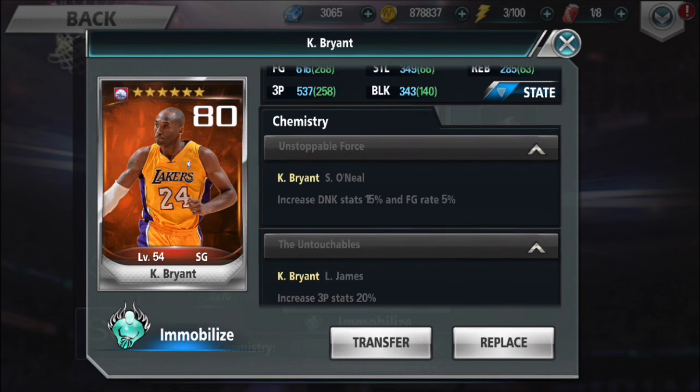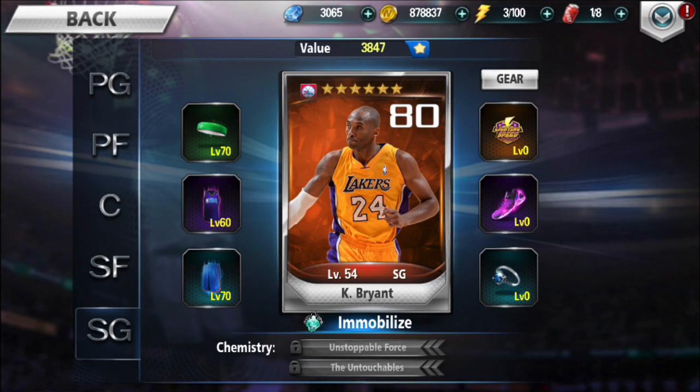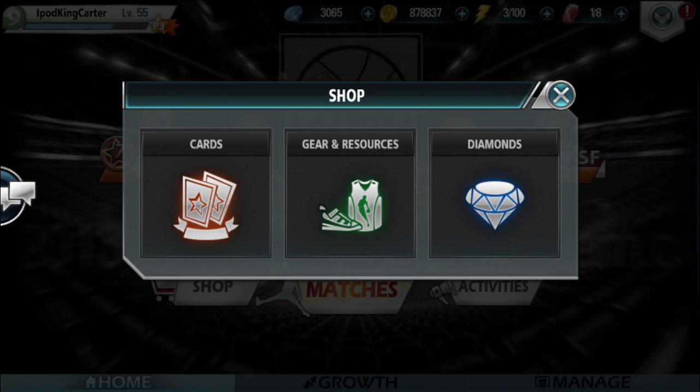Kobe Bryant needs Shaquille O'Neal and LeBron James. If you want to keep Kobe Bryant in your lineup, you have to get these two cards — there are no ands, ifs, or buts about it. The first thing we're going to do today is go ahead and grab Shaquille O'Neal.